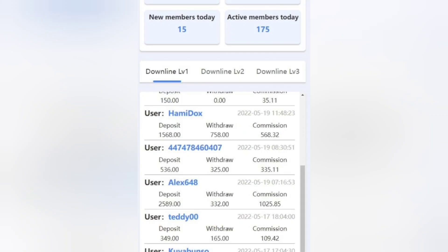Here you can find all the details for your downline level one, level two, and level three, along with all the withdrawals and deposits they have made.